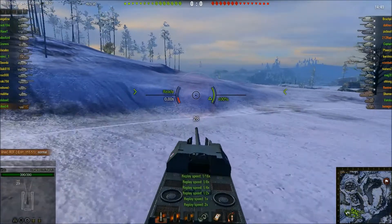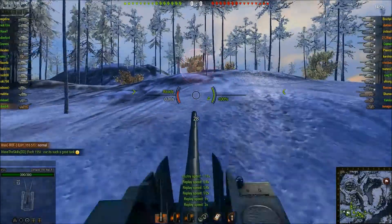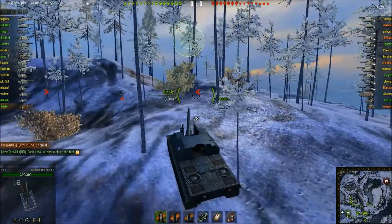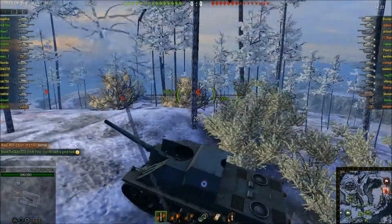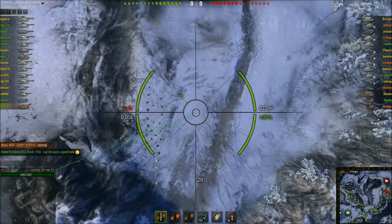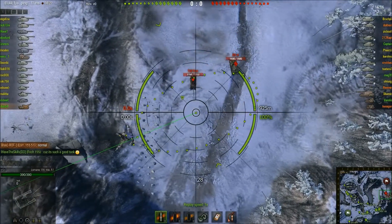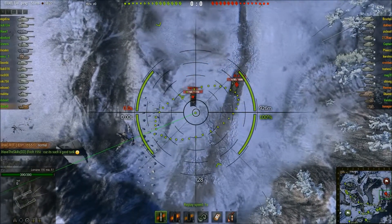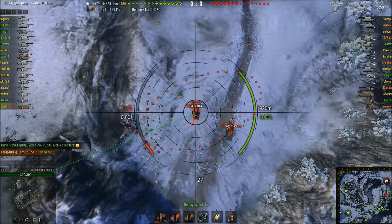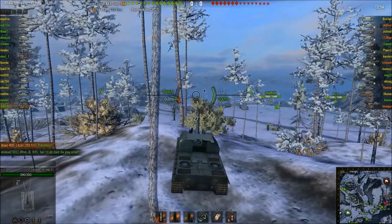I'm going to be playing most of this at x2 speed again because arty replays usually aren't that exciting, but Lyhash is moving up the hill into a position I never use. I very rarely use this position but I might start using it on the rare arty game I play. It seems to have a good range of fire, so Lyhash is pre-aiming for spots — someone has gotten him spots — and a very nice shot into the T28 Prototype.